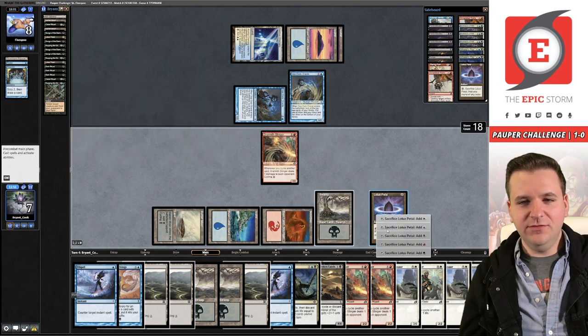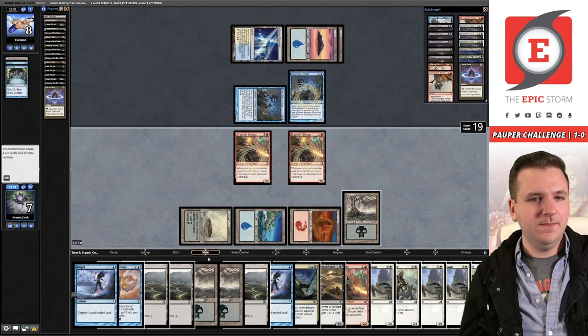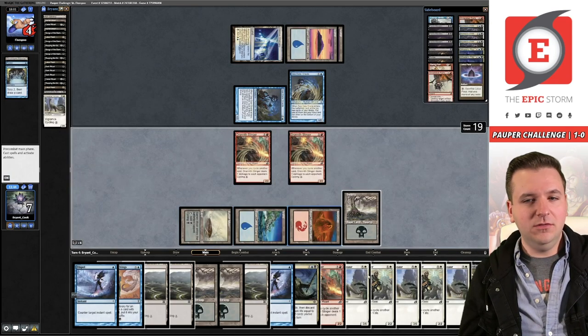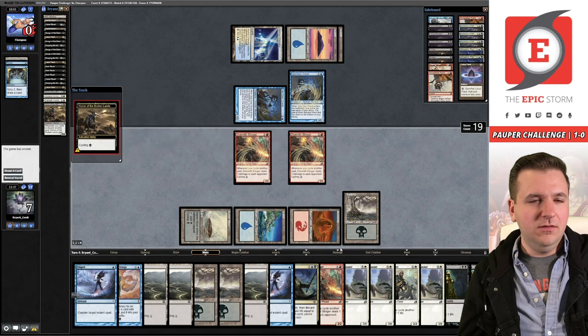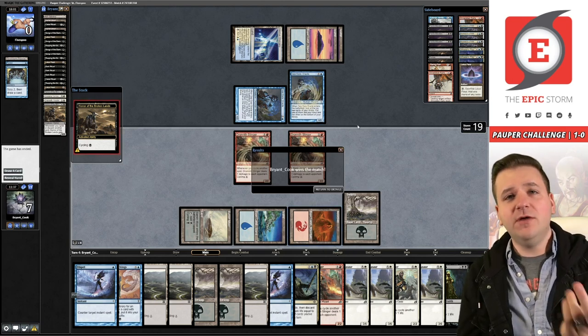Cast our Stinger, cycle — the cycling dinosaur loves to ride bikes. That's all folks — we are 2-0 over Familiars. Stick around for match three.